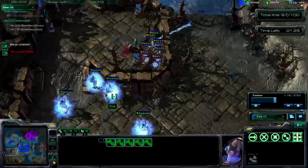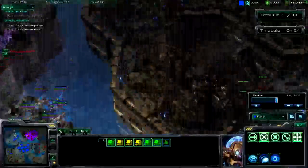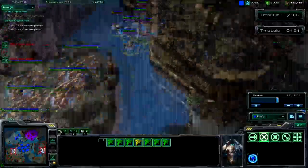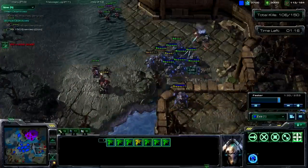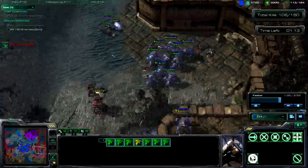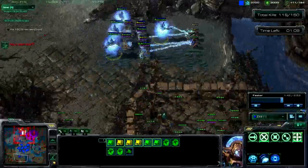Come down here — warp all these into archons. Come back up here. You don't want to send your phoenix in too early without your carriers, or they're all going to get killed, because there are all ground units over here. Keep blinking your units down here, kill all the marines and stuff. Come back over here and send your archons and sentries over here to kill all these units.